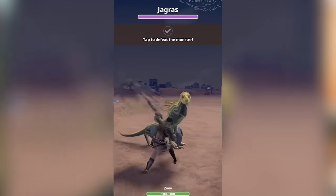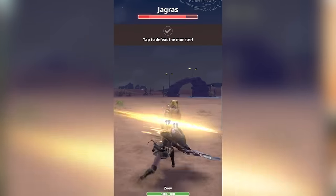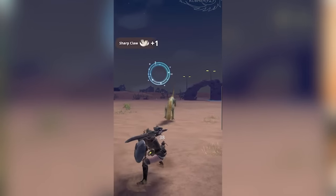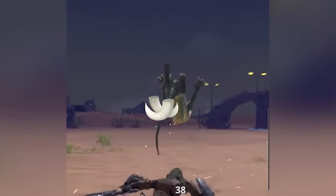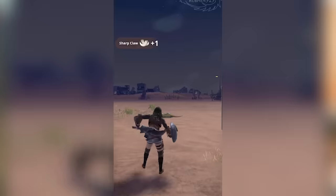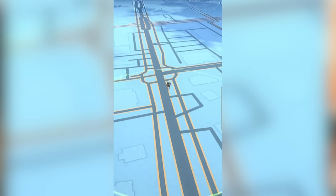To fight, you simply tap your screen and your hunter will swing their sword. If you tap multiple times, your hunter will do a combination of sword swings and shield dashes. When you defeat these Jagras, or any enemy, you'll collect some pieces of the monster that you break or cut off. Once you finish off the three Jagras in front of you, you'll move on with the story.